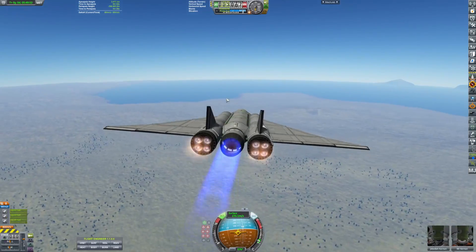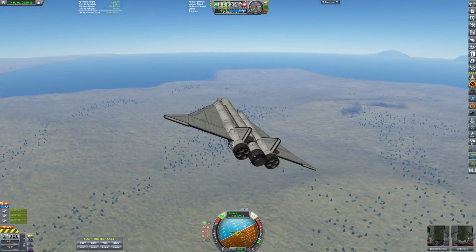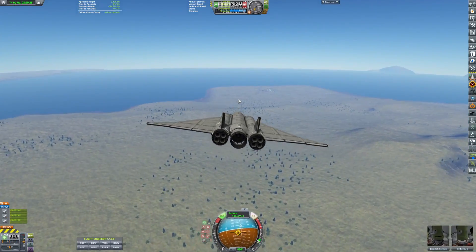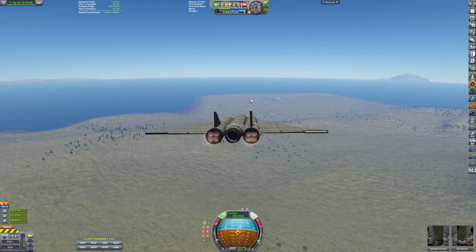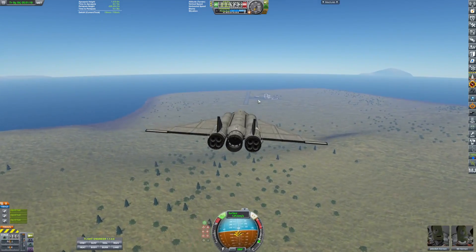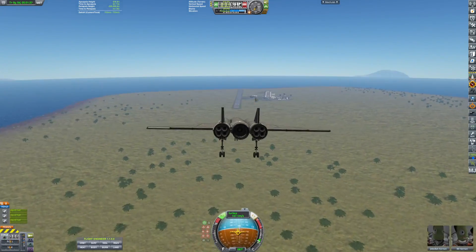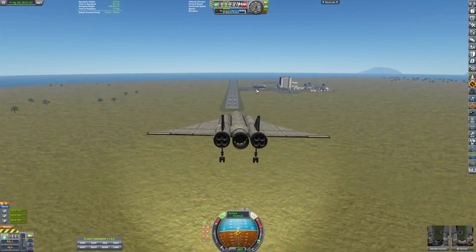I took a little time to look in the cockpit to see if you could see the runway — and yes, you could. It's kind of hard to see the runway with Parallax on, but Parallax and all the trees and stuff like that just makes it worth it. I can't wait to do some more exploring around the solar system.